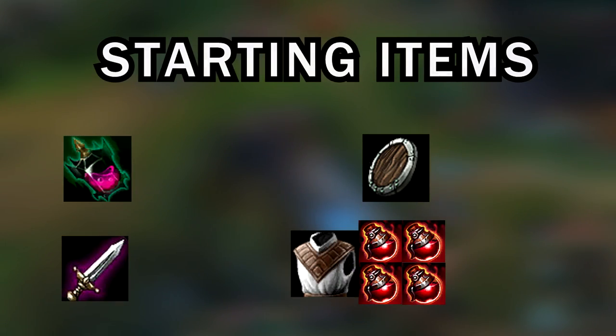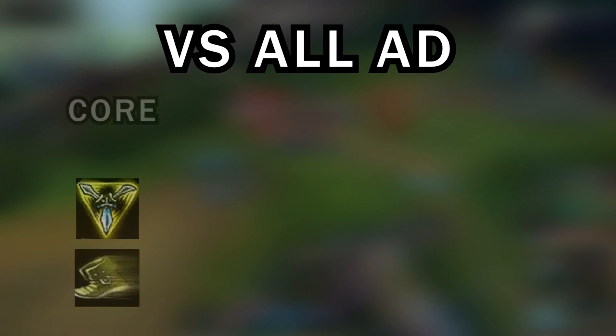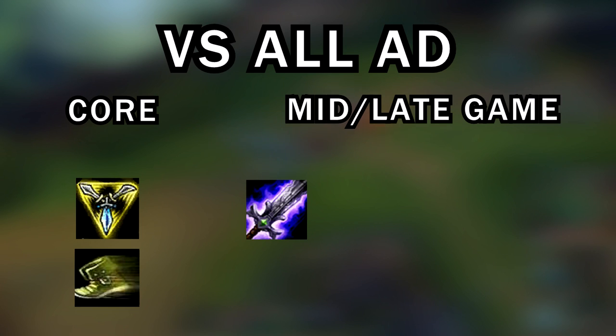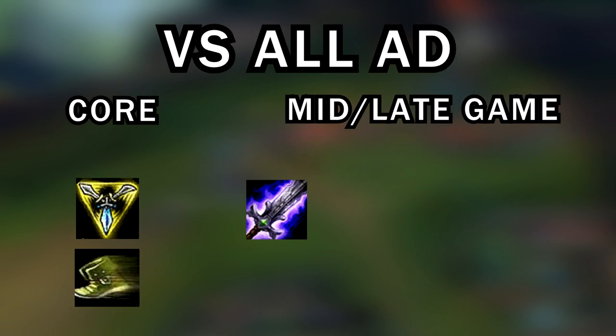I much prefer Cloth Armor and four potions as a starting item versus someone like Garen or Pantheon, just to get the early Ninja Tabi and then start trading once I have some points in W. Versus a full AD comp, your core items are going to be Trinity Force and Ninja Tabi. Trinity Force is too much of a power spike to pass up in a full AD team, and it's best to get it early alongside your Ninja Tabi. Mid to late game, if you want more damage and to snowball, Blade of the Ruined King is a really good option — it deals with the tankiness that top laners build.